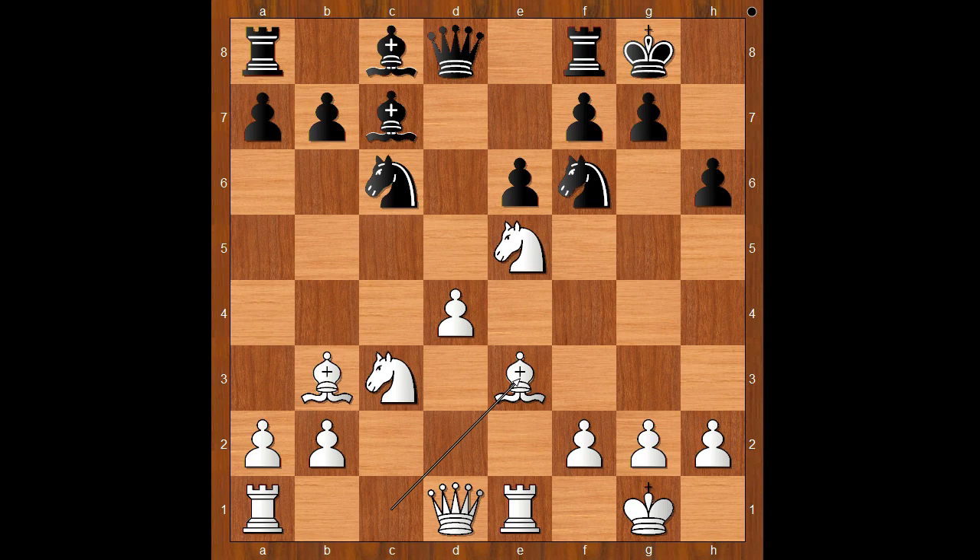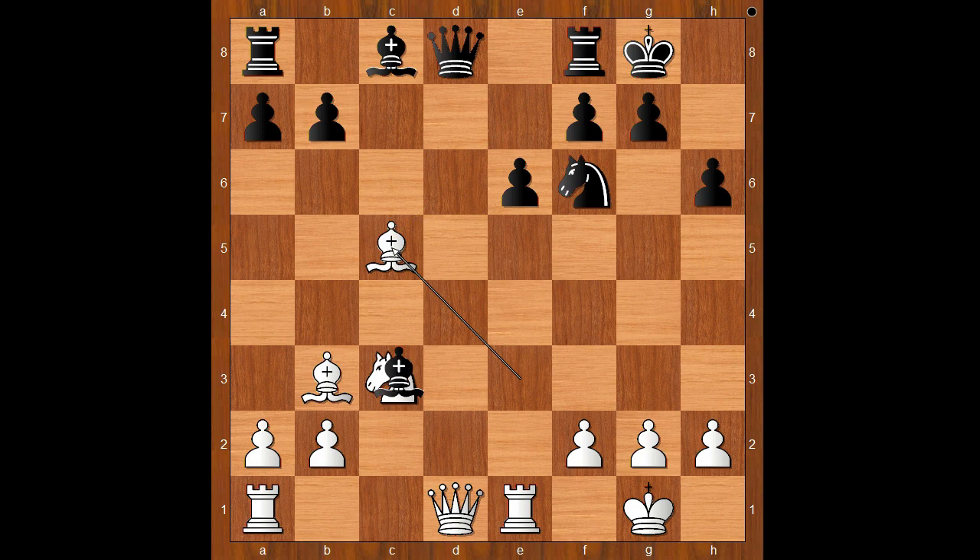Bishop to e3. This is the critical position of the game. Grischuk played a developing move, bishop to d7. Let's take it back. Knight takes on e5 should have been considered. And after d takes on e5, bishop takes on e5. After bishop to c5, bishop takes on c3, bishop takes on f8 — this is quite forced.